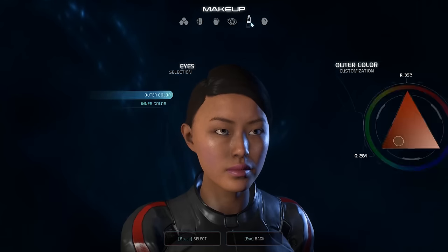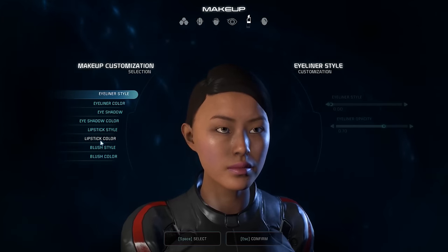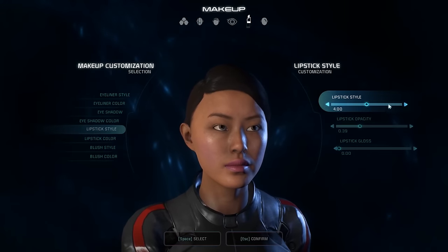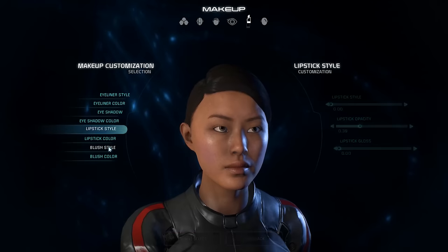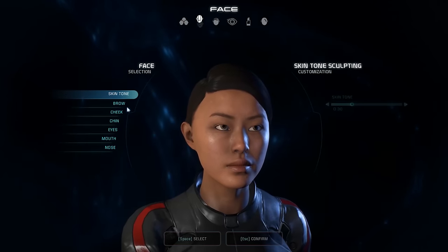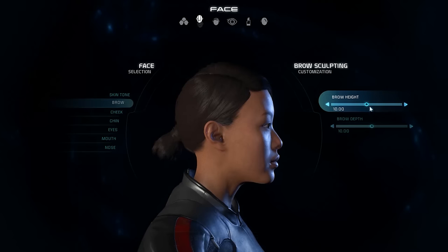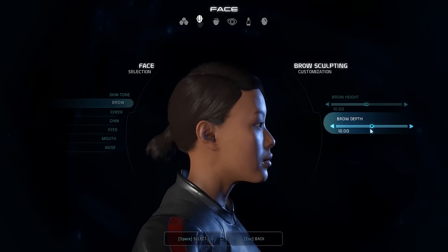I've got to get rid of this makeup — we're going to reset it. Lipstick style, I'll just turn it off for now. Blush style, I'll turn it off for now. Faces — so brow. You can make things look really, really odd. It's concave! We have a concave forehead. Actually it's not bad. Surprisingly, both extremes of the brow depth look perfectly fine.